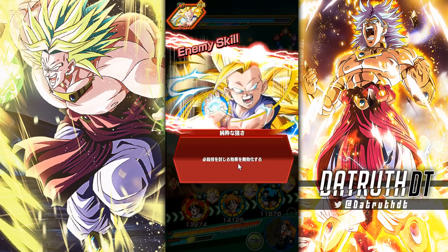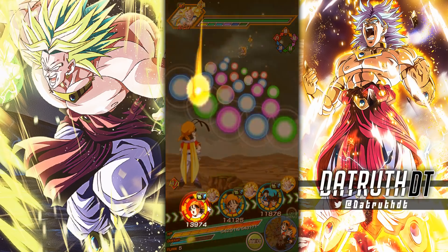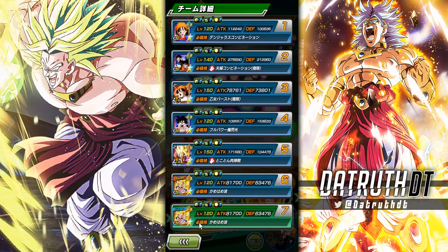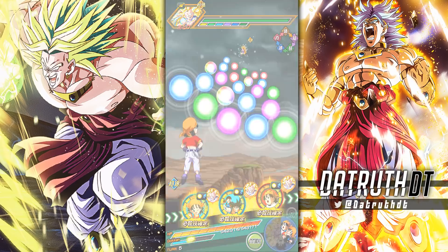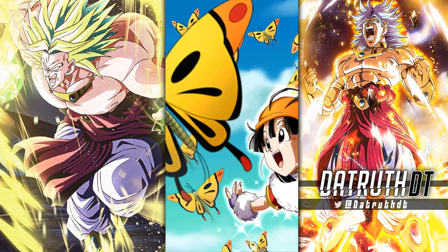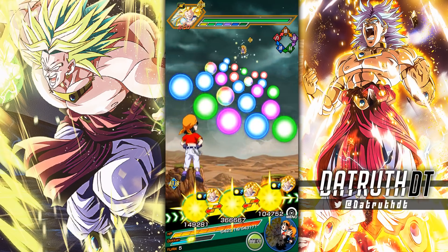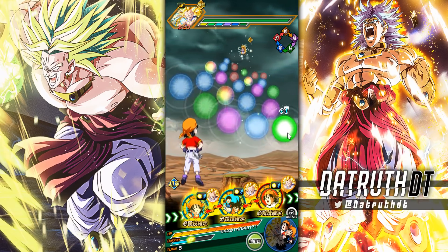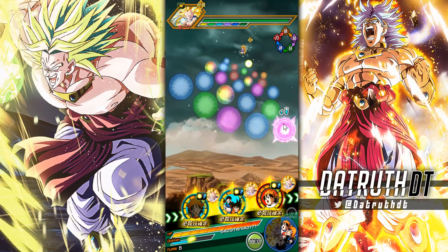We've got B-Pan here — their damage will be thrilling with her. They're over 200k defense now. In terms of links we have All in the Family and Shattering the Limit, but Courage, Solid Support, Fighter, Incredible Adventure, and Guidance of the Dragon Balls — you just don't really have a character that's going to get a lot of those activated.